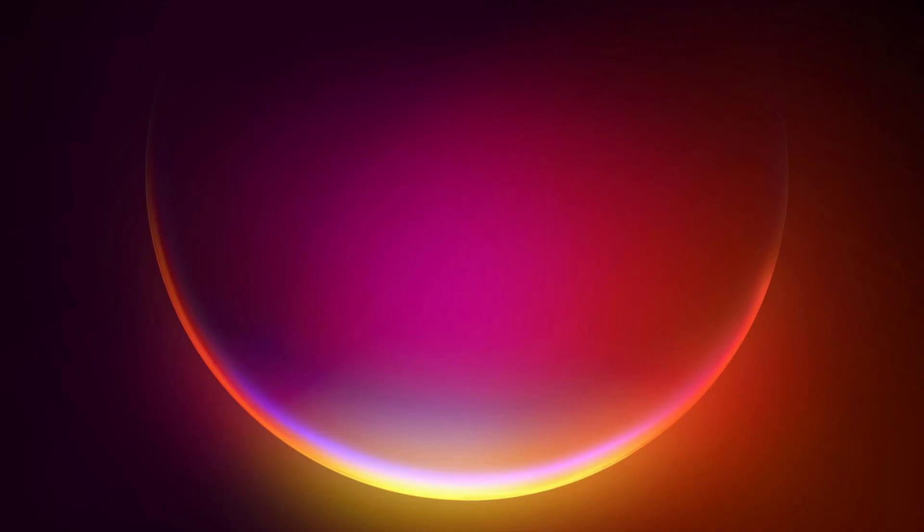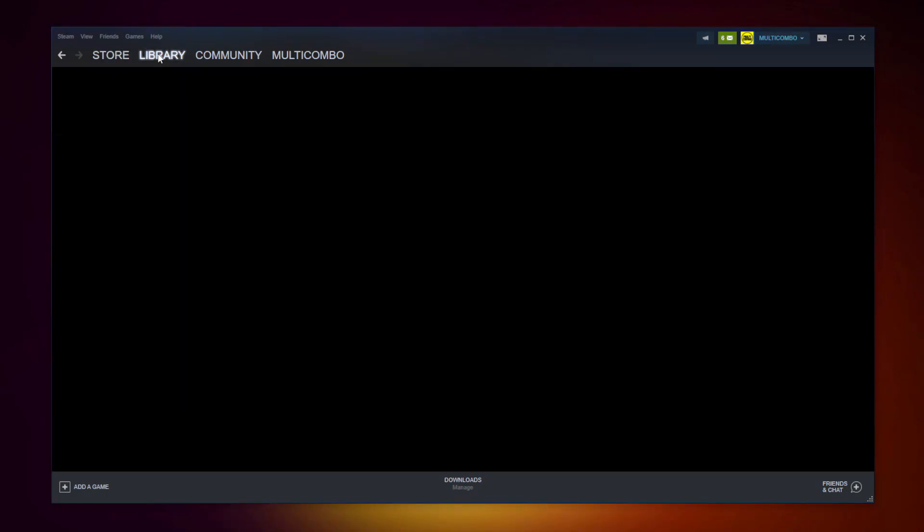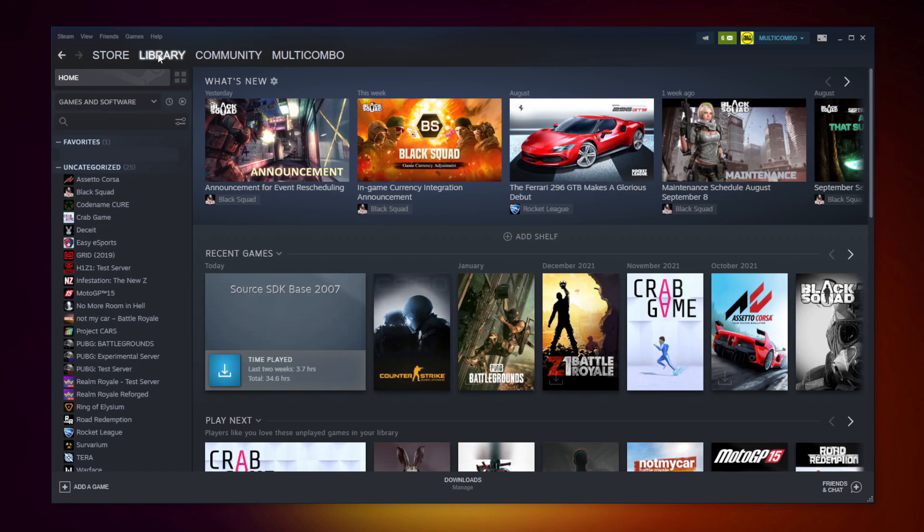If that didn't work, open Steam. Go to the library. Right-click your not working game and click Properties.